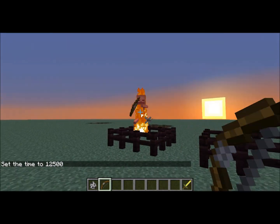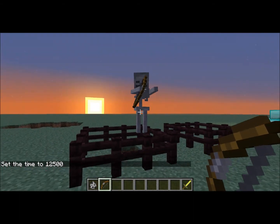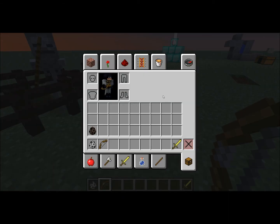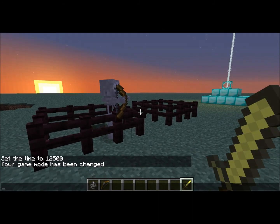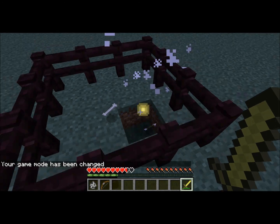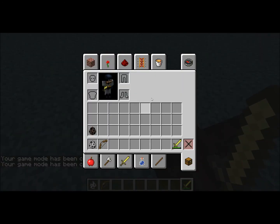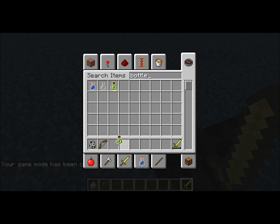So as you see, these sounds are a lot different. You can actually go into creative mode real quick. The XP bar sound has been changed as well. Let's see — bottle enchanting.